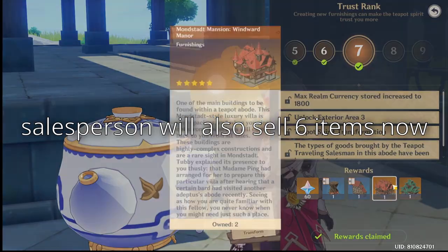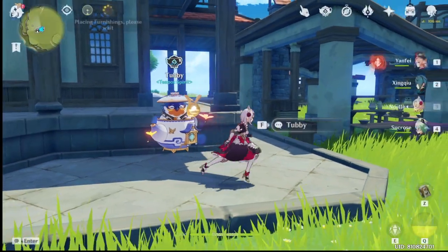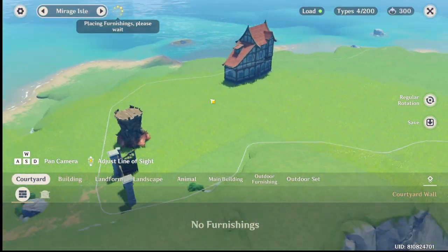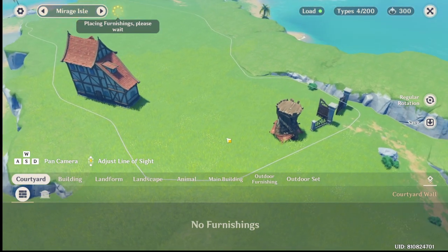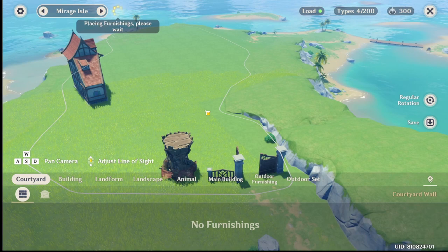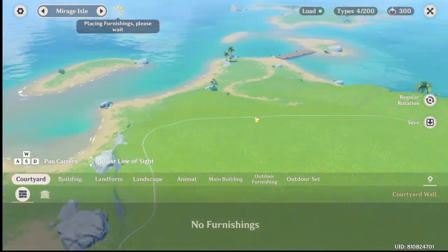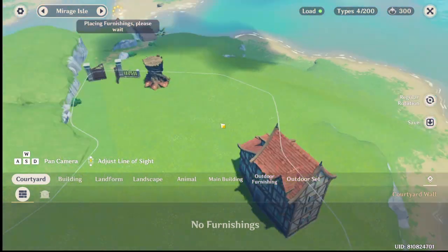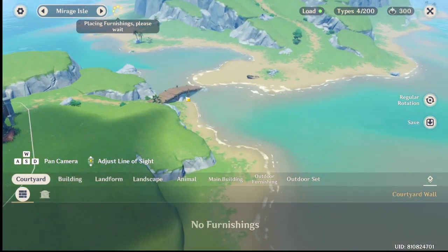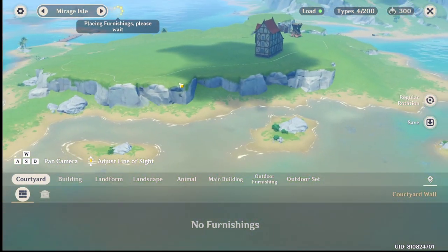I also unlocked a new area here. I only put whatever I just made on this place just because I wanted to put something on it — it's still empty though. But this is all you get for your next area in the beach biome. This lump — you can't use that one over there, you can't put anything there, you have to put it here.